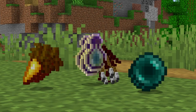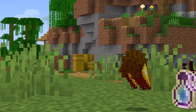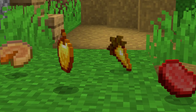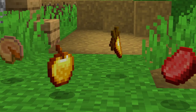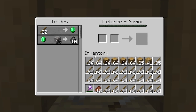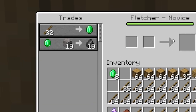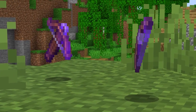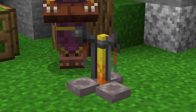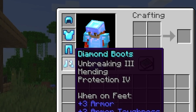Using villagers, you can obtain pretty much any consumable item you'll ever need in game. This includes potion arrows, XP bottles for mending your armor, ender pearls, and high saturation food items such as golden carrots. To get potion arrows, you'll need to unlock the final trades of a fletcher villager. Conveniently, you can trade sticks for emeralds, so you might already have unlocked these trades simply by obtaining emeralds. You can also get trades for enchanted crossbows and bows as well. XP bottles can be obtained as a high level trade of a cleric villager. If you have mending on your armor and tools, these can be extremely useful.